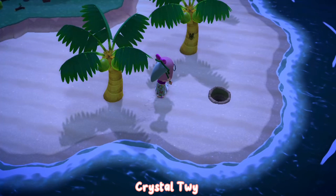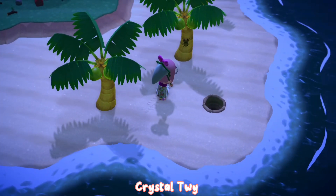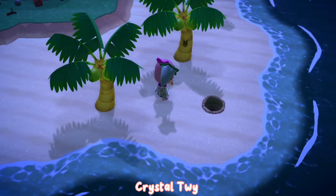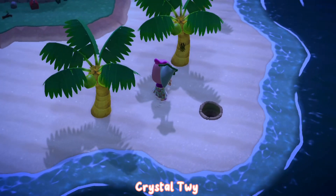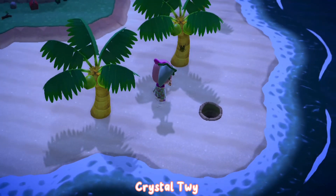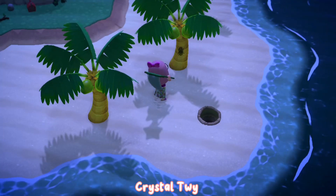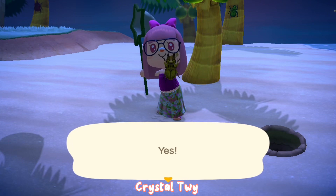This time around I went on a Nook Miles tour and was very lucky to arrive at a glowing moss island. Number one, there are no normal trees so I don't have to chop them down. Number two, there are no flowers I don't have to pick up. Number three, all the rocks are bells — that's awesome. And last but not least, there are plenty of coconut trees, which is perfect for the golden stag to spawn.